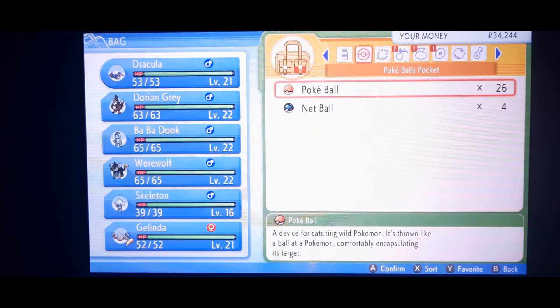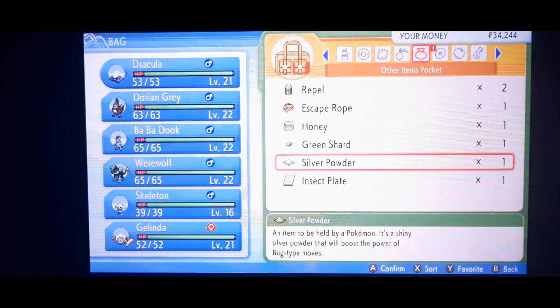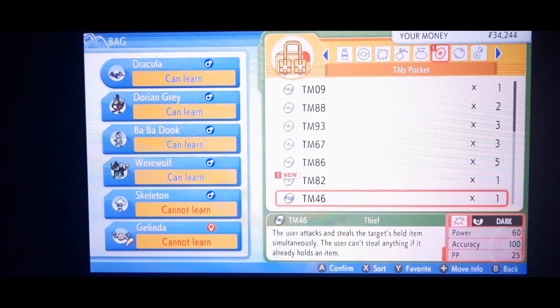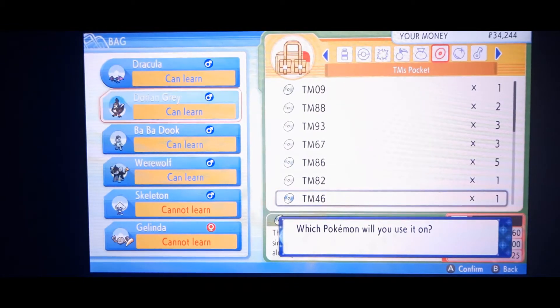Okay, we get Ether here. A bunch of Bug stuff, which would help if we actually had a Bug. Thief — a bunch of Pokemon can learn it, so that's tempting. Should I even try it on Dracula? I don't think I would use it unless it was on Ghost Pokémon, or should I give Dorian coverage?